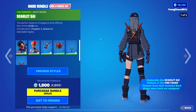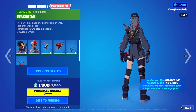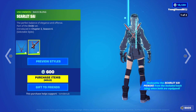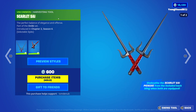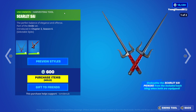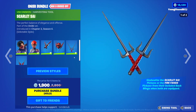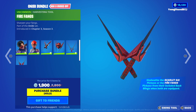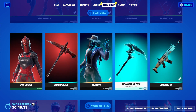We also have these small mini bundles. We have Scarlet's Day, an uncommon backbling. This is a mini bundle which comes with a harvesting tool version of itself as well — $600 for both, and you can't buy them separately. There's actually reactivity: if you have both equipped in-game, once you pull out the harvesting tool, it will come off the backbling. They also have secondary styles. And we have Fiery Fangs, a common backbling at $600, with the same reactivity when you have both equipped.